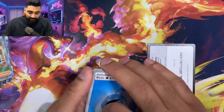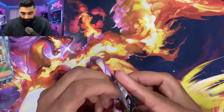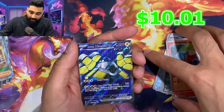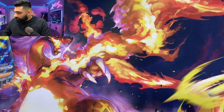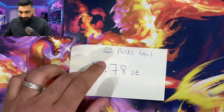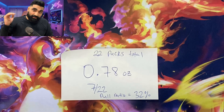We're at the second-to-last pack here and the average packs aren't really doing us justice — we got a few hits but not great. I'm curious if the heavier packs will have better hits since there are only a few of those. These average packs didn't do much — we got the Iron Hands EX future card. Let's do a tally: out of 22 packs we got seven hits total.